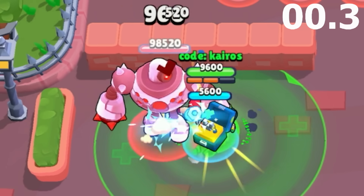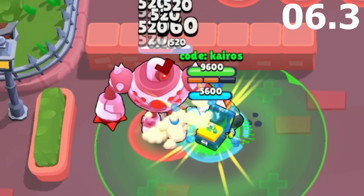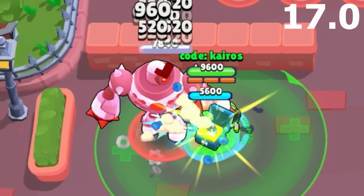Next, we have Pam. She has the exact same mutation as Max, but each of Pam's shots take way longer to unload. However, they also deal more damage, and she gets help from her super. Coincidentally, Pam's able to defeat the boss in 18.7 seconds, which is only two-tenths of a second faster than Max, and is enough to give her 13th place.